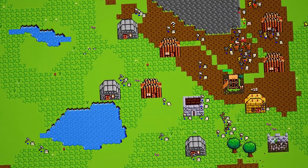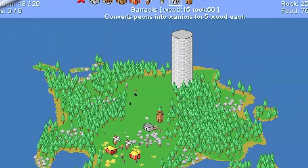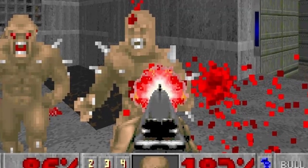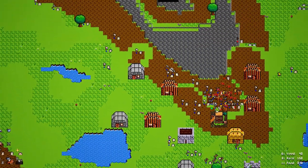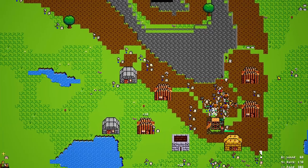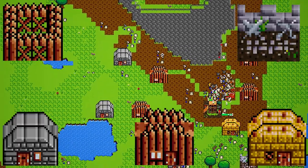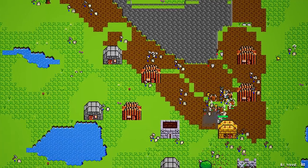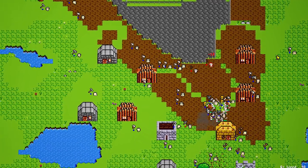The game takes inspiration from a variety of sources including Project Breaking the Tower, Command and Conquer, Chess, Lord of the Rings, Legends of Zelda and even Doom. But despite its many influences, simplicity is king in Pixel Wars. With only 5 building types, 6 units and 1 faction, it's easy to learn but offers endless opportunity for a depth of play.